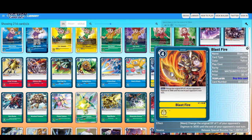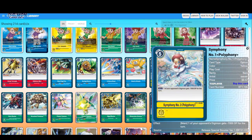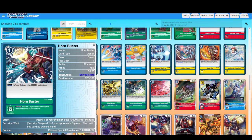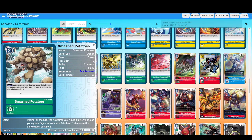So you play this with cost four and play Angemon, then basically delete one of them. One of your opponent's Digimon gets minus — ouch, oh my god, this hurts! One of your Digimon gets plus 3000 and suspend one of your opponent's Digimon — works basically on suspending your opponent. Smash Potatoes — for the turn, the next time you would Digivolve one of your green Digimon from level five to level six, decrease the Digivolution cost by four. So you Digivolve for two cost instead of six.